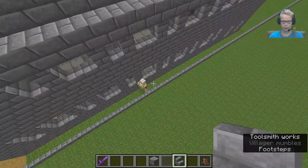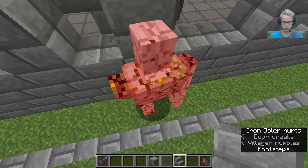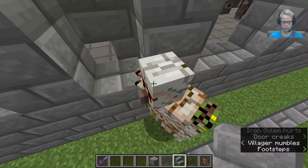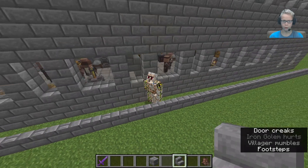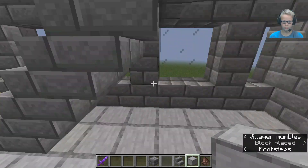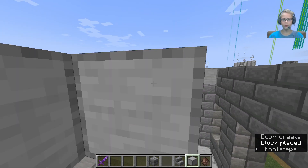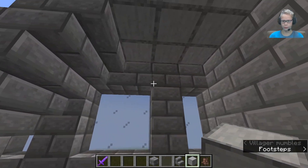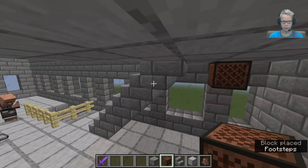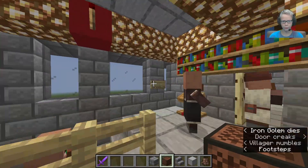I hear an iron golem dying — go ahead and suffocate in that brick, that's what you get. Now most importantly — I always forget about this — don't forget about the home security system siren. Speaking of which, we might as well just add the keypad right over here. Let me get the sign. Should I put it over there? No, I'll put it over here because technically that's where the exit is.